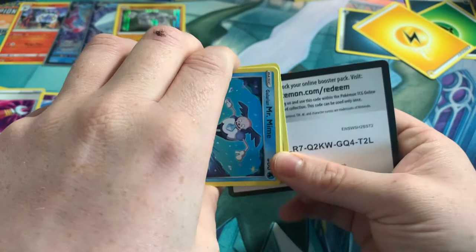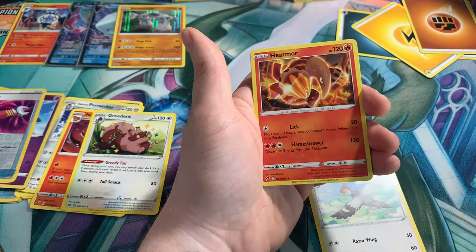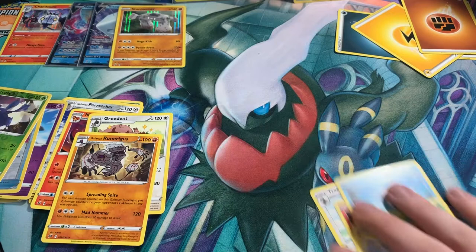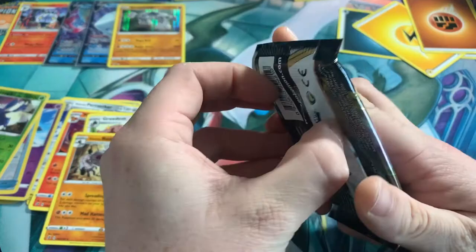Let's cook. Code card for you guys there. 1, 2, 3. Let's get rid of the fire and the fighting. So we have Tranquil, Horror Ranger, Heatmor, Galarian Mr. Rime, Cappy, Babooch, Arrokuda, Stufful, Heracross Reverse, and Galarian Rhyperior for the rare. Galarian Rhyperior — here we are.